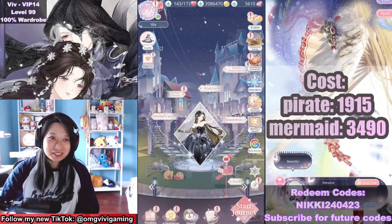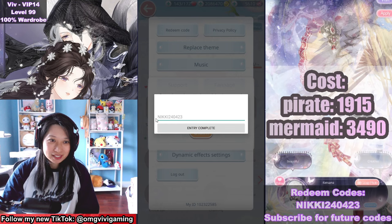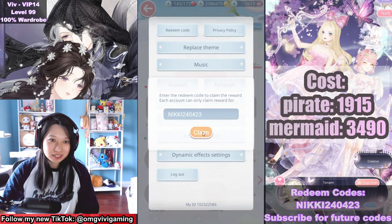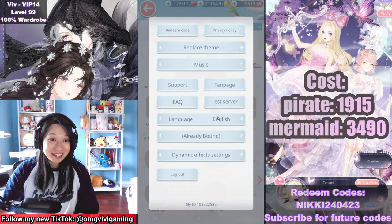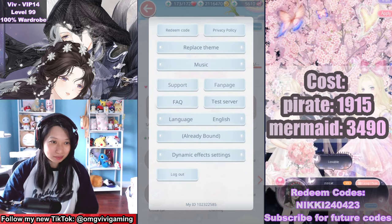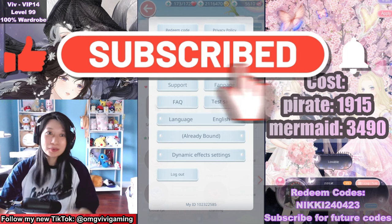Have you gotten the new redeem code yet? Go to your profile picture, go to settings, go to redeem code, copy and paste in Nikkie240423. Entry complete — claim 30k gold, 30 stamina, and 20 star coins. Redeem codes will always be on the right of my screen, so subscribe for more.